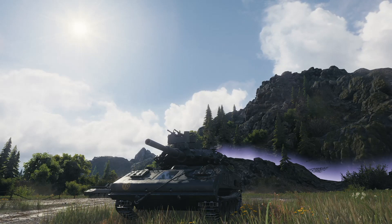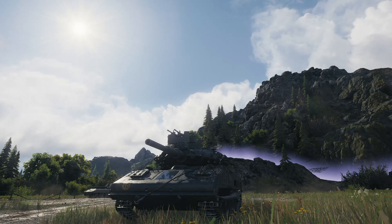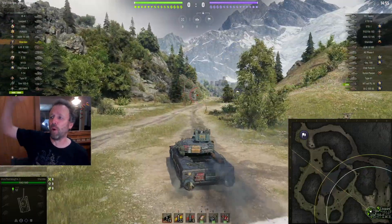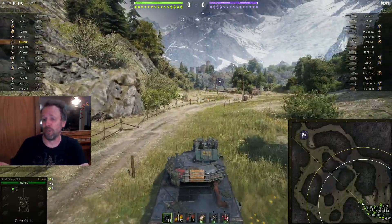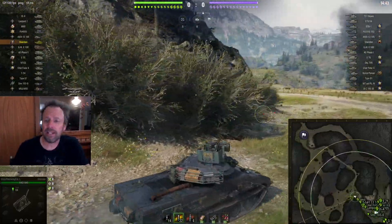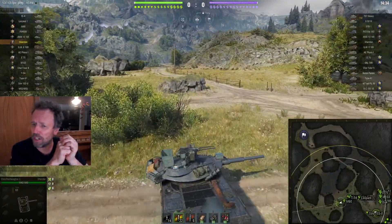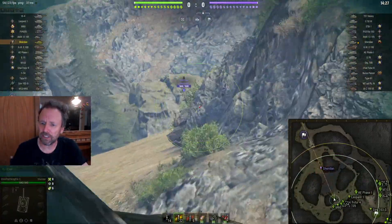Hey guys, welcome back! I thought I'd feature some light tank gameplay — amazing, excellent high-tier light tank gameplay with no wheeled vehicles allowed. We're starting off with the Sheridan. Chris the Viking from the FA1 clan — shout out to you guys. Now, we don't get to see amazing light tank gameplay very often because anything a light tank can do, a medium tank can usually do better, especially on a map that doesn't have a lot of spotting ranges. This map does have spotting range, but he's not interested in spotting — he's interested in doing damage.